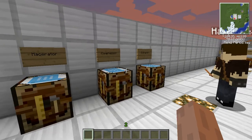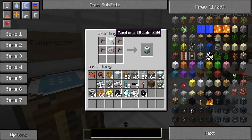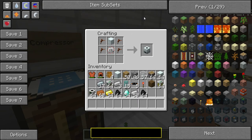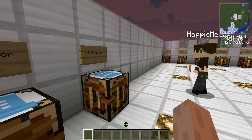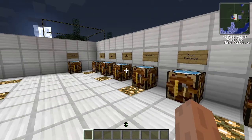And the last machine is the extractor, which you can use on rubber trees. If you chop down the tree, you can put it into an extractor and get a lot more rubber out of it than just what you got from the little holes. To make it you just need four tree taps, a machine block, and one electronic circuit. That's the basic Industrial Craft side of it.